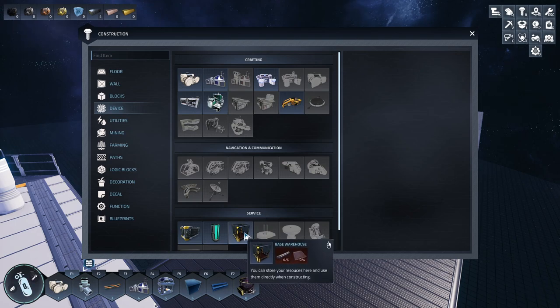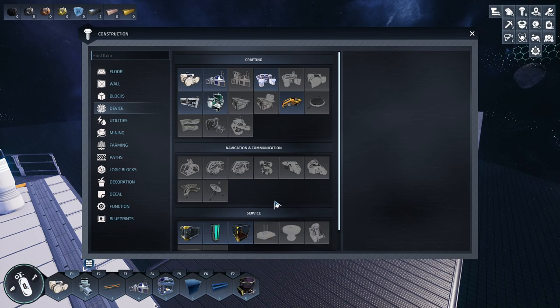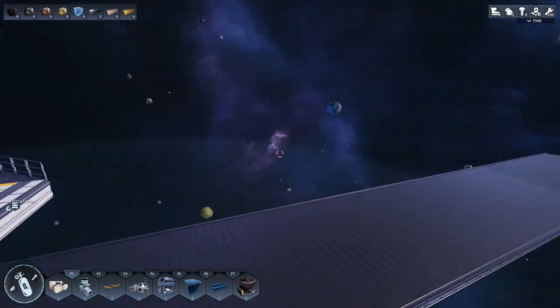The space warehouse says I can use items directly when it's constructed. I tried using it and it doesn't seem to be wireless - it just seems to be bulk storage. I do like the idea of being able to actually see the products in there, but it doesn't show you everything of course.